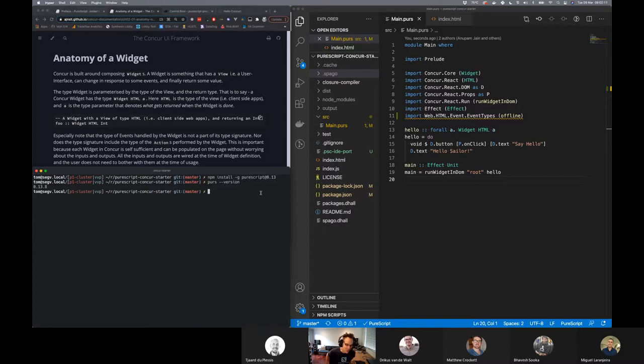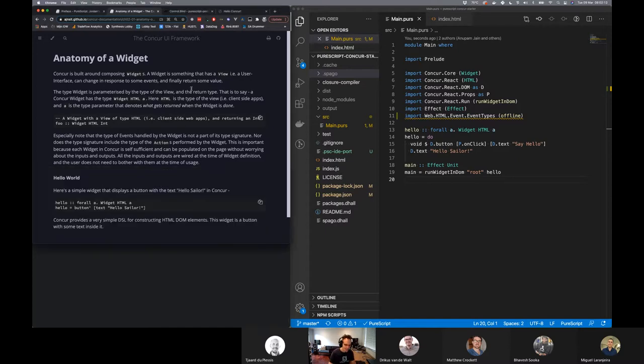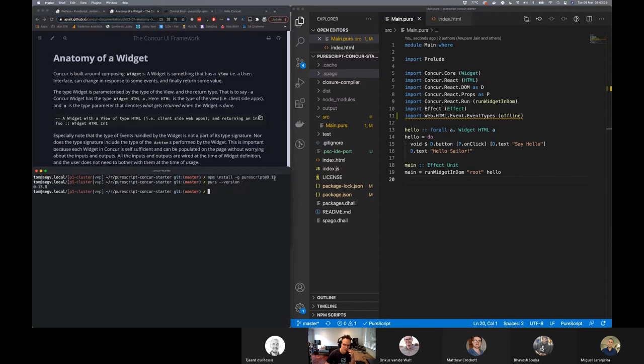After last week's disaster, I did this and that has fixed things. So I'm on purescript — if I go purs --version, I'm on 0.13.8 and not 0.14. I'm not actually sure what the changes are, but I think there are changes. There's definitely stuff that broke in even my own codebases when I went to 0.14. So I just forcibly downgraded to 0.13, and that seems to keep things fairly static.